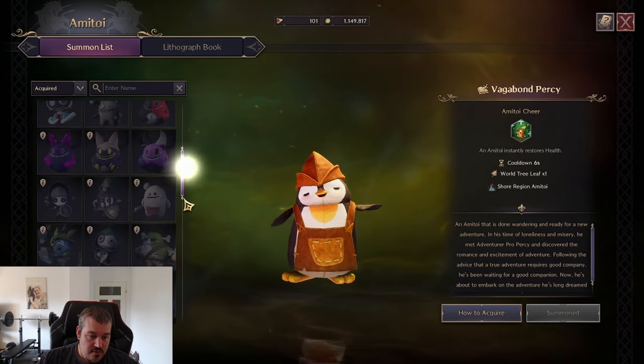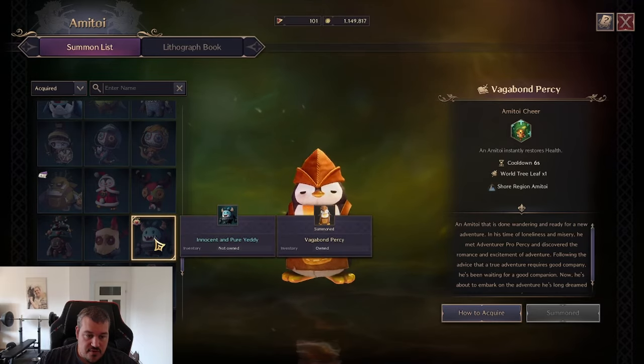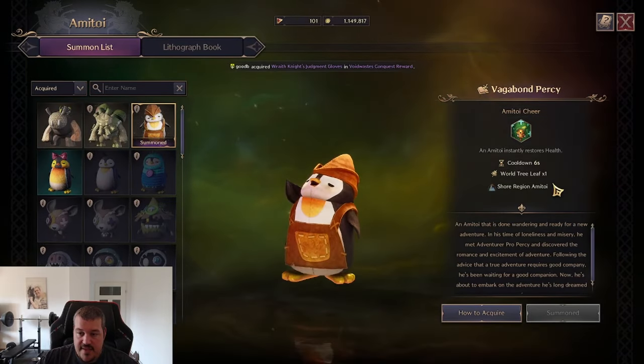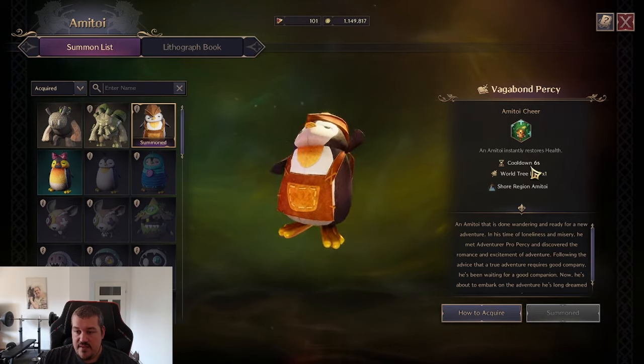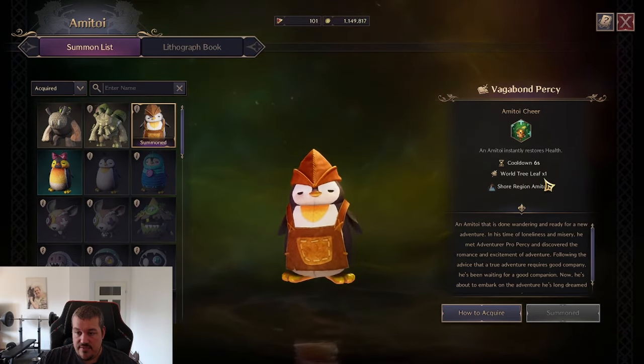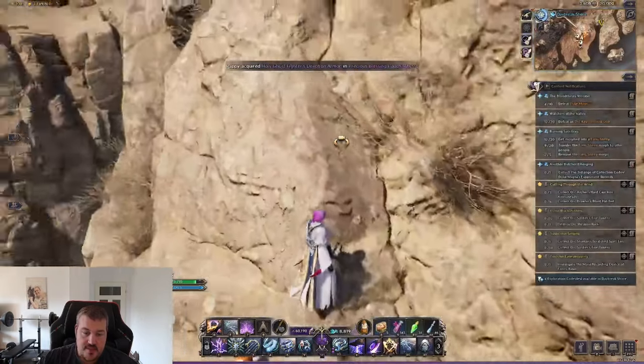This is one of the ones that you have to purchase with real money, for example — it has the same stats. What this Ami Toy does is it heals you. So every 6 seconds, the Ami Toy consumes 1 world tree leaf to heal you, and this is done automatically.